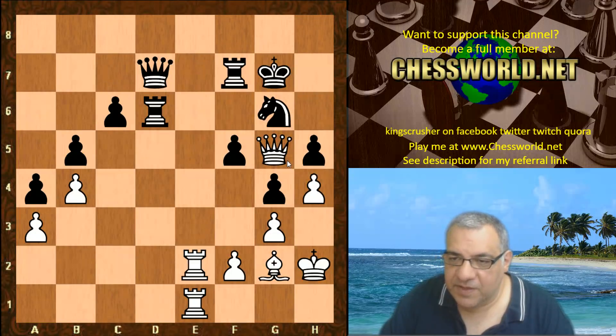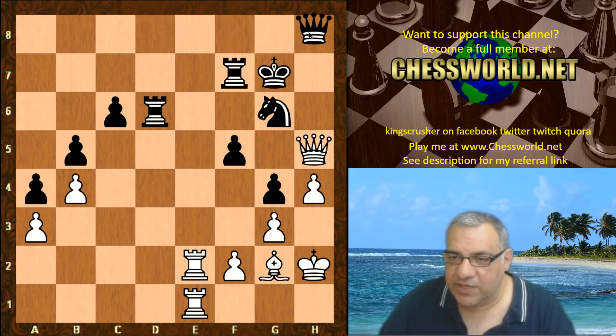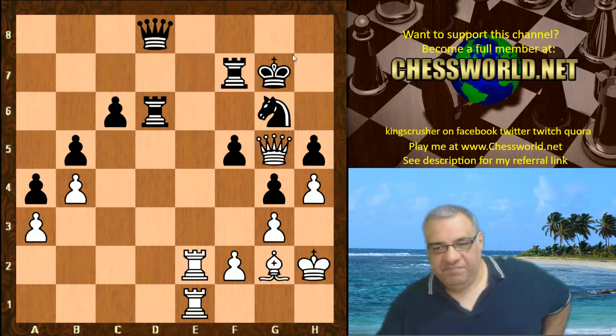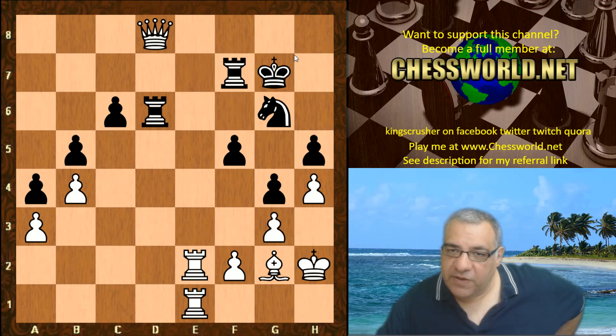Black plays Queen d8 — setting a trap, I believe — because Rook h8 looks like the queen might be awkward there. But I don't think that line is in white's favor. The queen seems hemmed in, so Leela just exchanged off queens.